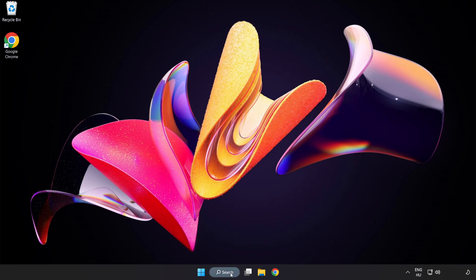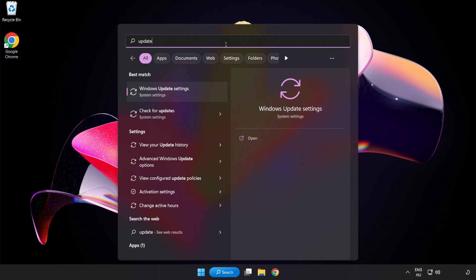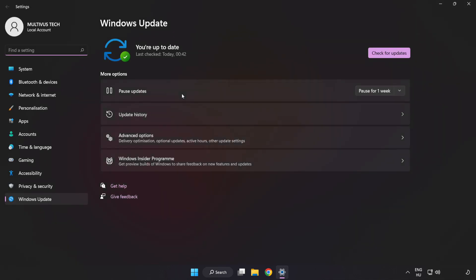Click the search bar and type 'update'. Click Windows Update Settings. Click Check for Updates. After completed, click Close.